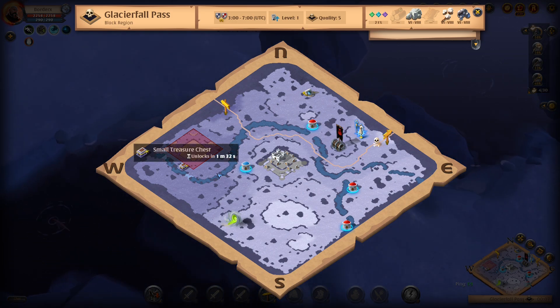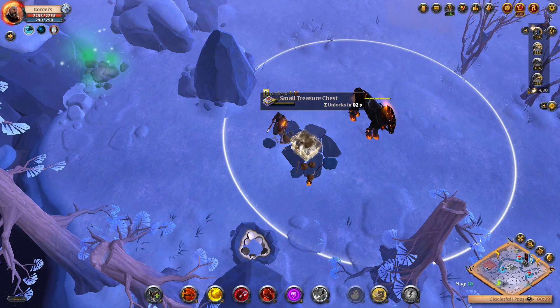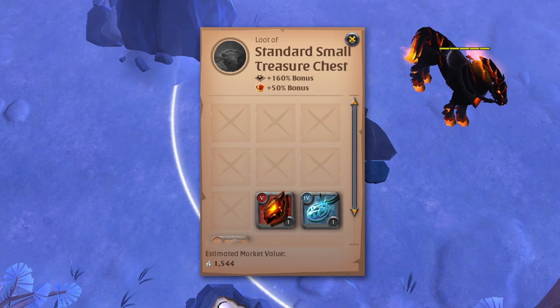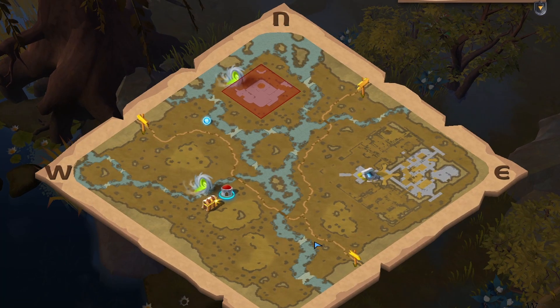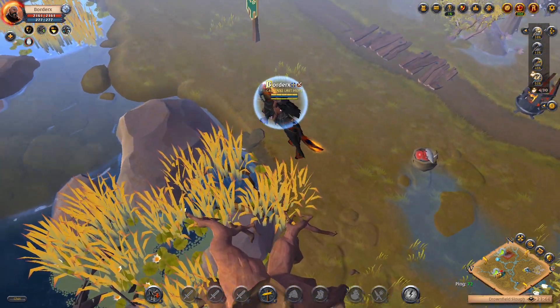As I venture on, I find myself in Glacierfall Pass and notice that a small treasure chest is about to spawn in, so I make my way over to see if I can take the loot. Lucky for me, no one else is around and I'm able to take this chest without breaking a sweat. Sadly, the loot from this chest is nothing to celebrate, with the loot only being worth 45k silver, containing a couple of silver bags and famed tomes of insight.